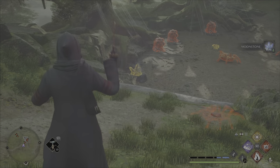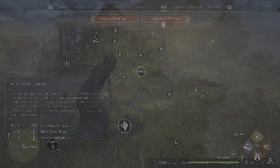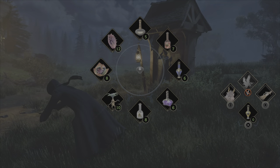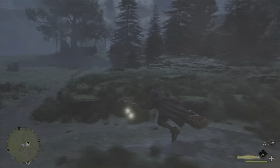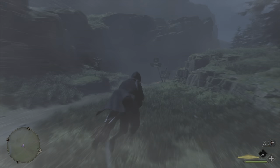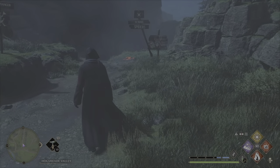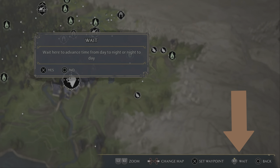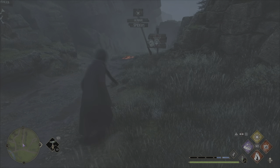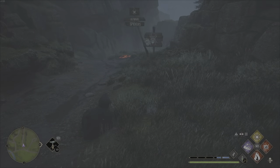Now that we are done with the three moonstone locations, fast travel back to Upper Hogsfield — this is where we are going to reset all of the moonstone deposits so we can repeat the farming process. As you can see the moonstone has not respawned since we collected it. However, all we have to do is bring up our map and press the button to wait time. We just need to repeat this process seven times and it will reset all the deposits of moonstone across the map.